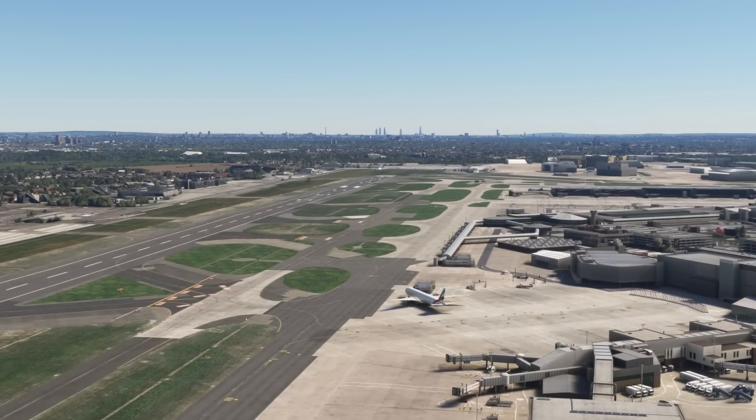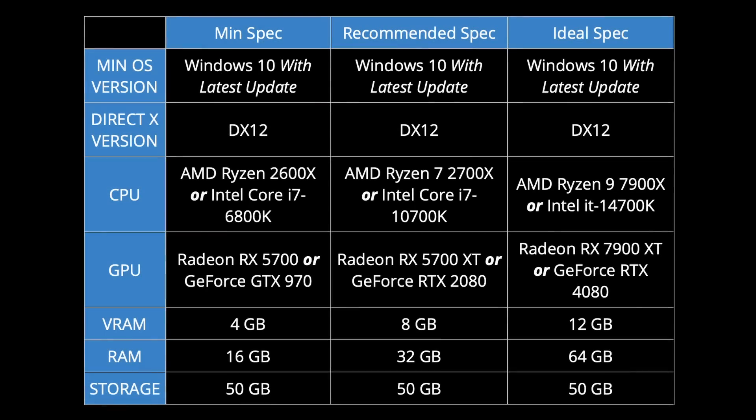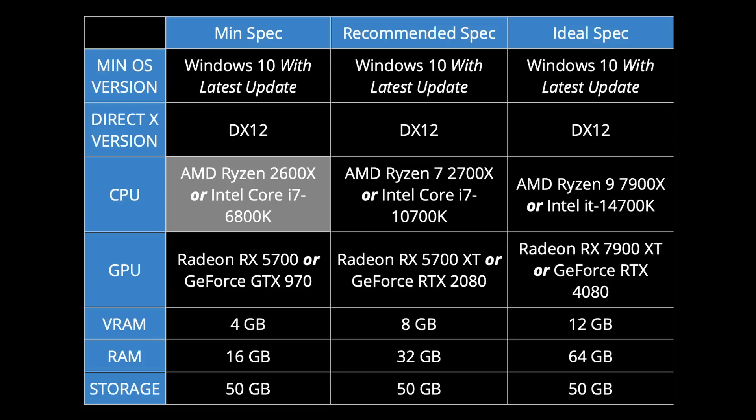I don't know what work Asobo has done under the hood for MSFS 2024, but my gut feeling says we're still likely to be CPU limited — though I'd love to be proven wrong, and I guess we'll find out in November. For the minimum specs we're looking at some fairly old parts: the AMD 2600X and Intel Core i7 6800K, both 6-core 12-thread parts from 2018 and 2016 respectively. I'm presuming you're not going to be running ultra on parts like these, but it's good to see older hardware still considered playable.